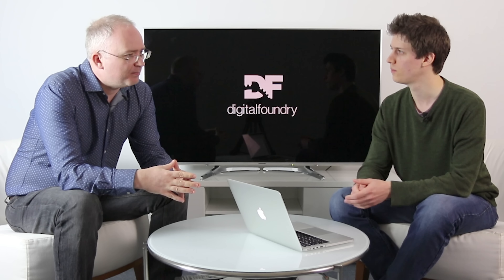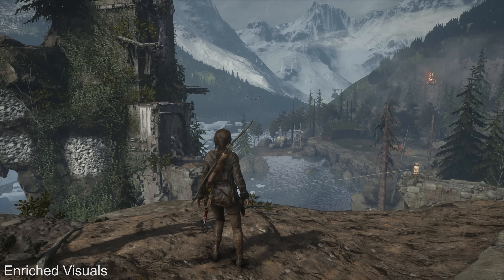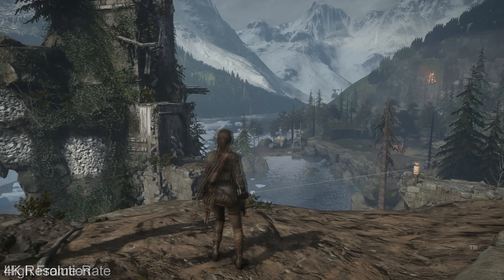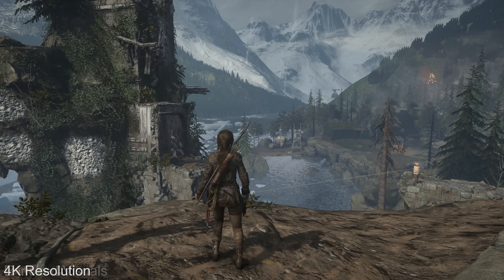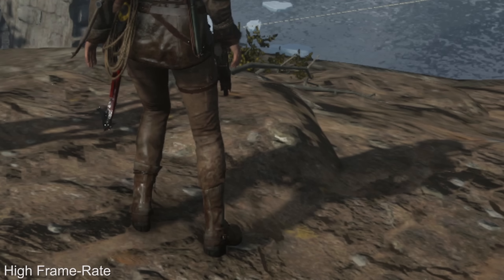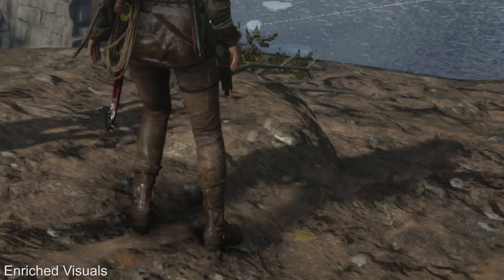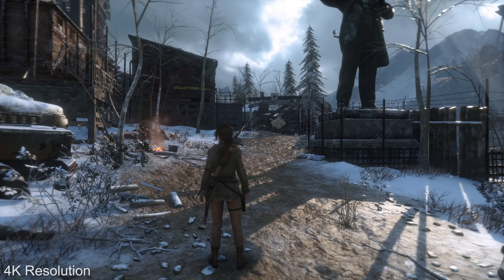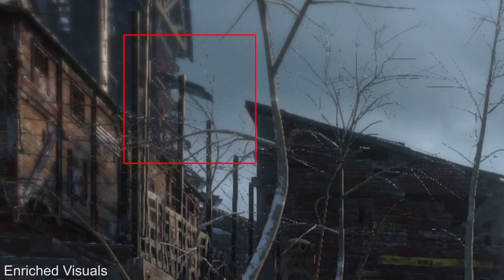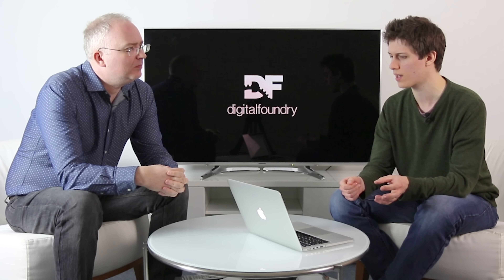Top of the 1080p list is Rise of the Tomb Raider with its own 1080p mode running with ultra PC settings — they've pushed the envelope in terms of PC's available presets with additional shadows, improved view distance, better texture filtering, the whole shooting match. They've tried to hit the 30fps target while using as many of the PC's higher-end visual features as possible, and we'd love to see more of that approach.